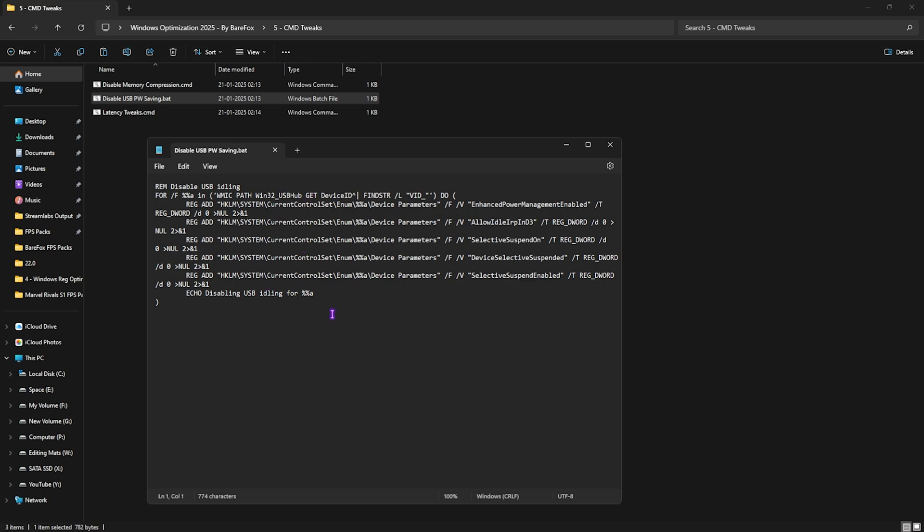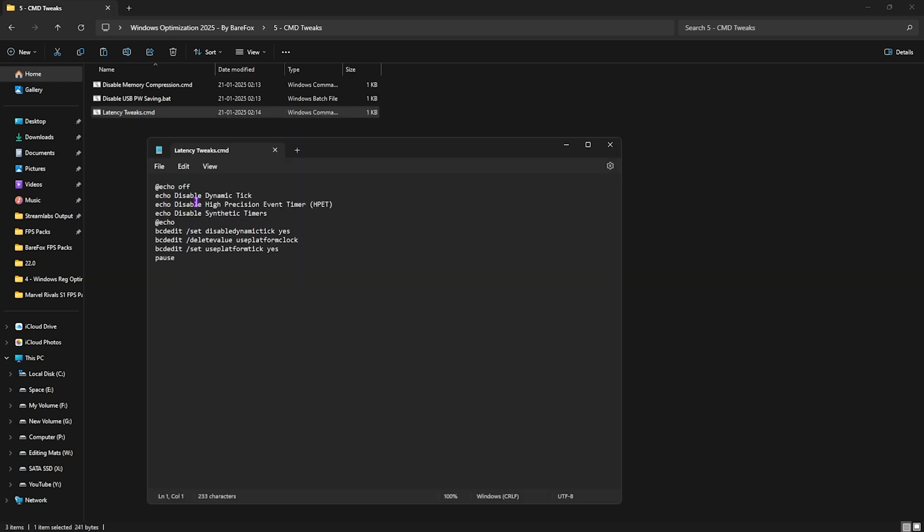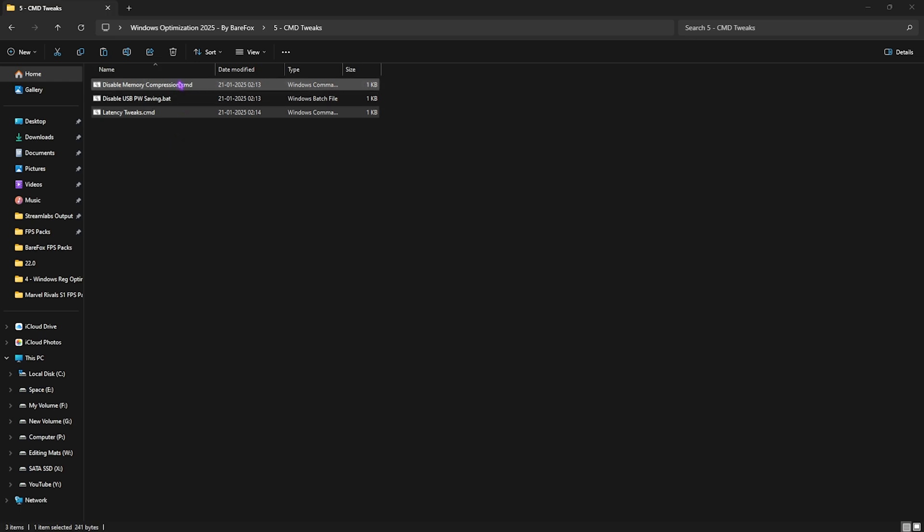The second command file disables power saving on USB. It configures your registry so USB ports disable all power saving features and enhance power flow to improve input latency. The third file is Latency Tweaks, which disables Dynamic Tick, High Precision Event Timer, and Synthetic Timers — these are very high resource-consuming processes, and disabling them will improve your input latency.